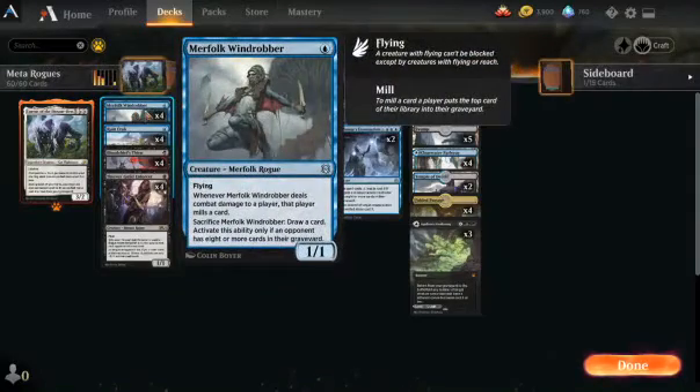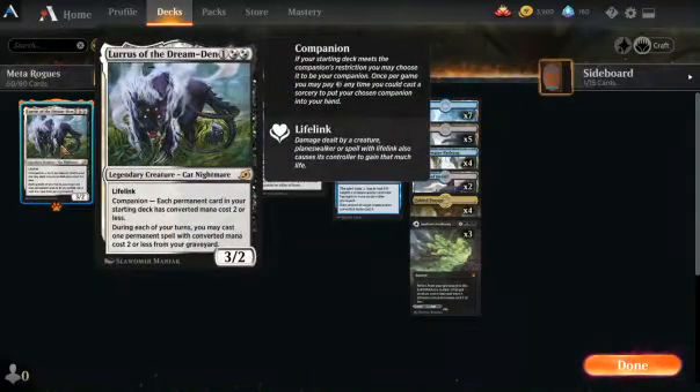To start off we got Lurrus's Companion — it shuts off things like Zarasan and stuff like that, but that's fine. The best part about Lurrus — my favorite thing — isn't actually playing it. I mean, playing it is great.